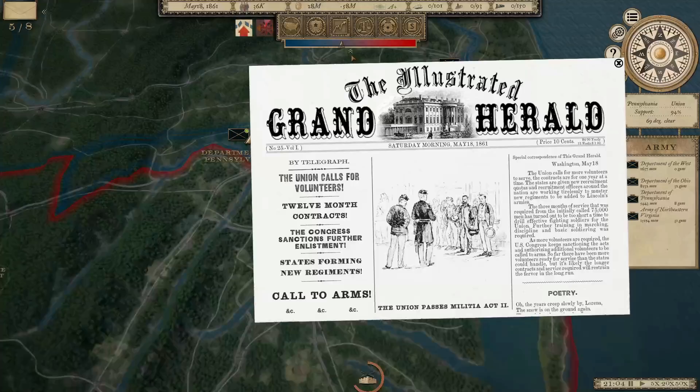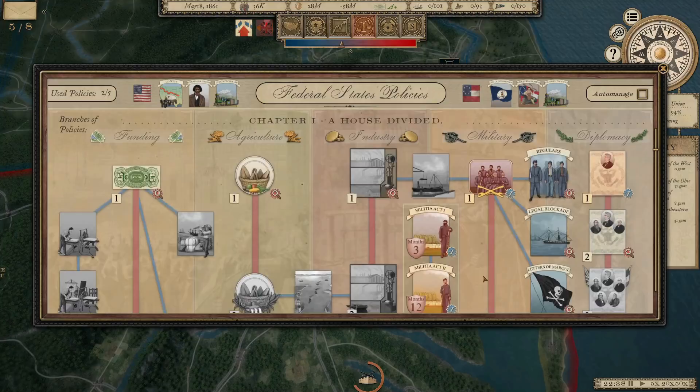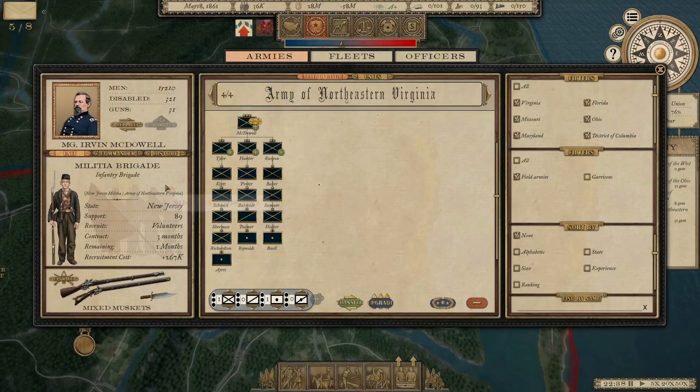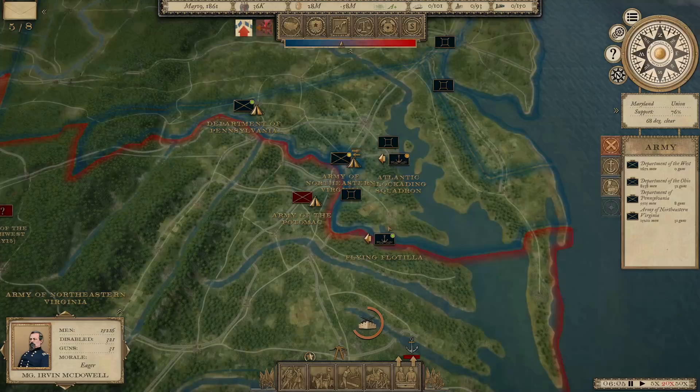We've got our 12-month contracts. Back to our policies — immediately start working on Militia Act 3. It's going to take a month. Once that is complete, we start recruiting our patron units, starting in order with division requests and then brigade requests. At the moment, the Confederates still have a bit of an advantage in numbers, but a lot of these are Militia units that are three-month units with only a month remaining on their contracts. So we'll start replacing those soon.